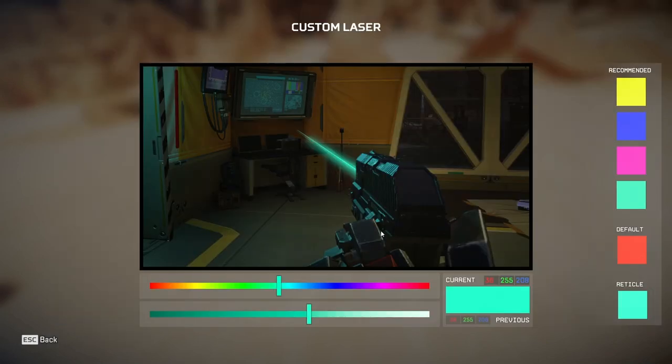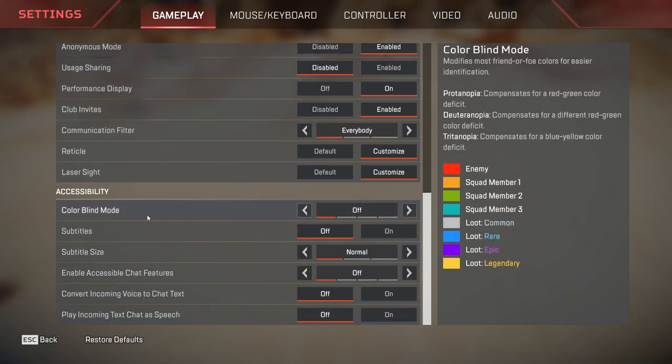Then we have laser sight. You can actually customize the laser sight as well, but it's not as important as the reticle. I would advise just going with the same color as the reticle, or you can go with white or red. Coming to color blind mode — for me it is actually turned off. You can turn on color blind mode. I would recommend using Tritanopia if you are using color blind mode, as this will brighten up the screen and help you easily detect enemies.